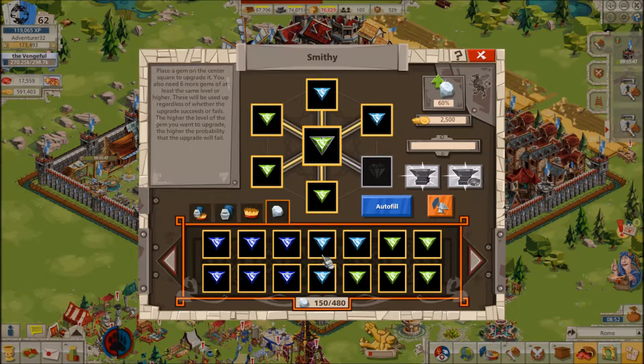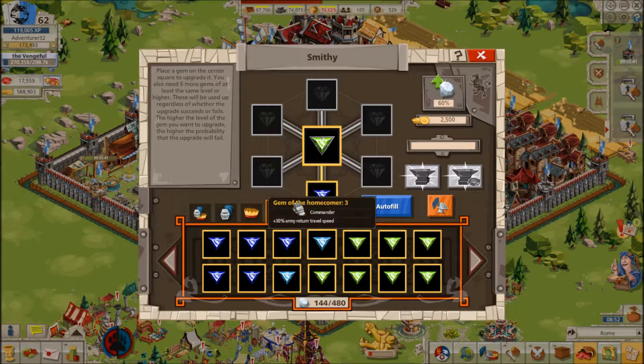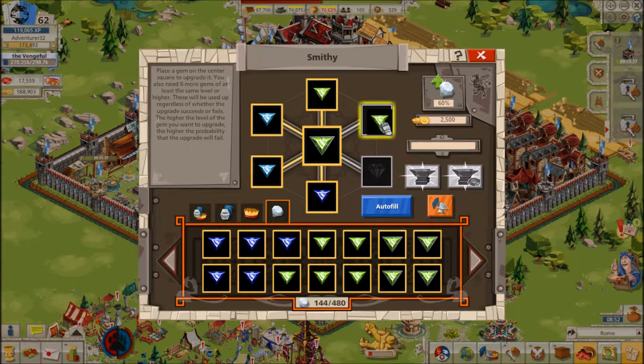There are 10 different types of gems, split up into two categories: Commander Gems and Castellan Gems. For Commander Gems, there are Courtyard Gems, Frontal Space Gems, Flanking Gems, Fire Gems, Looting Gems, and Return Speed Gems. For Castellans, there are Courtyard Gems, Wall Space Gems, Fire Reduction Gems, and Safe Storage Gems.